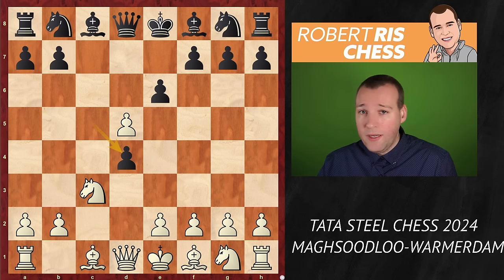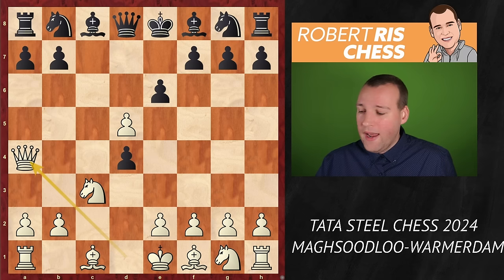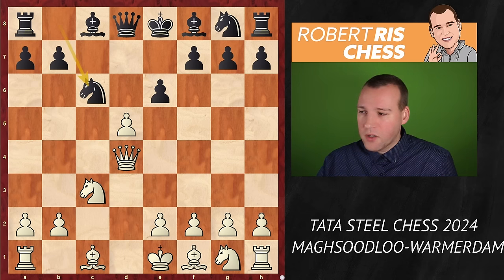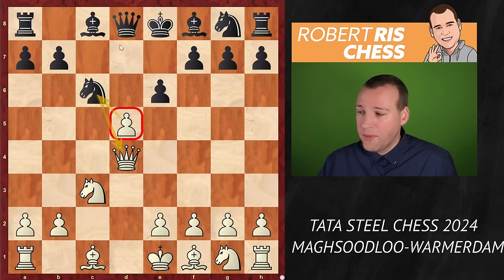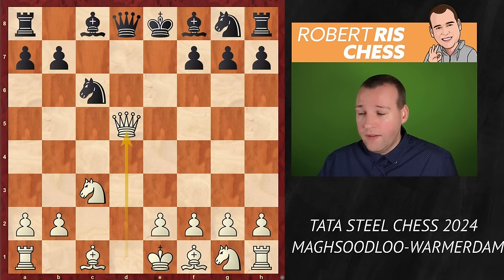He has some very good results with it, and in this event he had fantastic preparation with the black pieces. Against Gukesh he had a very good equal position out of the opening with black — just three moves of opening theory — but eventually he lost in the endgame. Now in this game, queen a4 was played, which is the main continuation. Queen takes d4 is immediately on the board, and now Max goes for knight c6, attacking the queen.